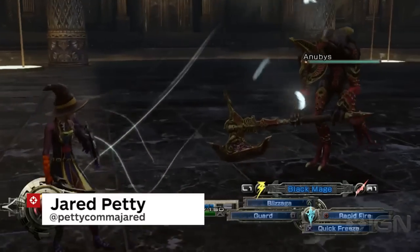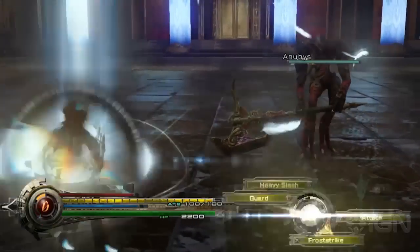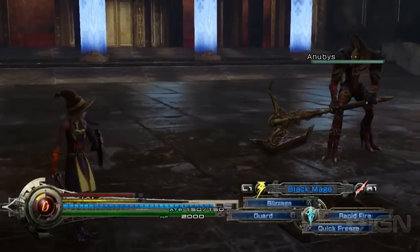You look over there on the left, and Lightning's doing all kinds of flashing. What she's doing is switching between her different schema. What's a schema? Well, it's sort of like a character class. Lightning can equip three different groupings of equipment and abilities and switch between them at will.